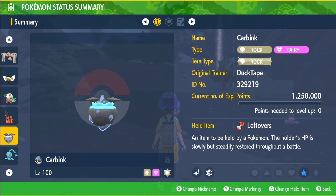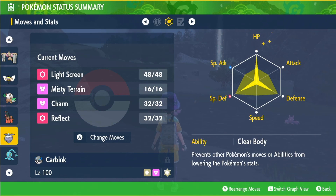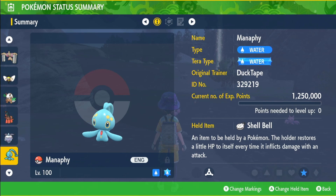Next we have the rock type Carbink with the held item Leftovers, EVs in full HP, half Special Defense, half Defense, the ability Clear Body, and moves Light Screen, Misty Terrain, Charm, and Reflect.